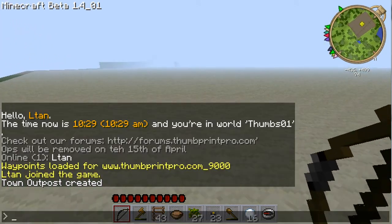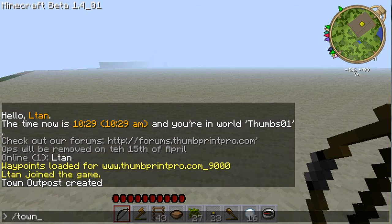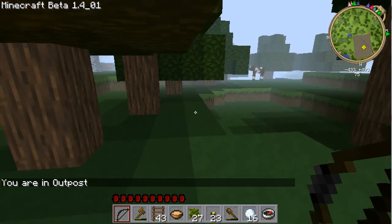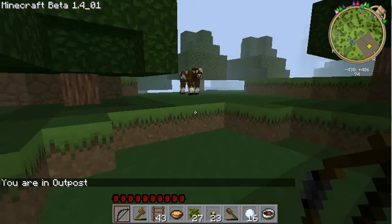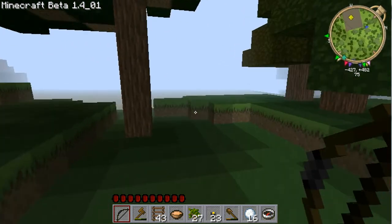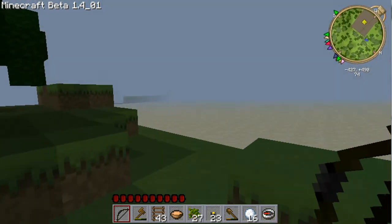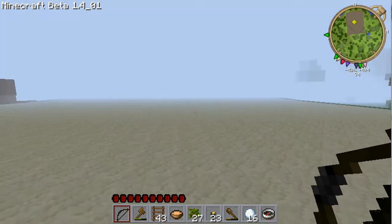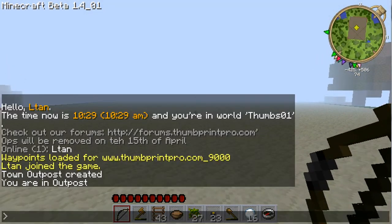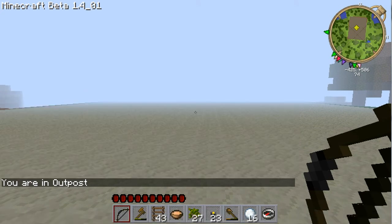If I come in here and do a 'town' command, it says that I am in Outpost. I do believe — I'm not positive — but let's go out and come back in. I've been in one server that actually popped up with where you were, and I thought that was unique.